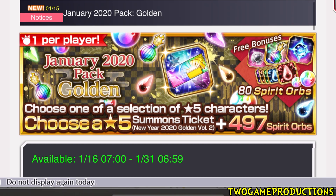Ladies and gentlemen, K-Lab are dropping two packs which are purchasable one per player. The first one is the golden pack. You're going to get yourself 497 spirit orbs, plus you get some free orbs as well with it, rainbow potions, and Hogiku.